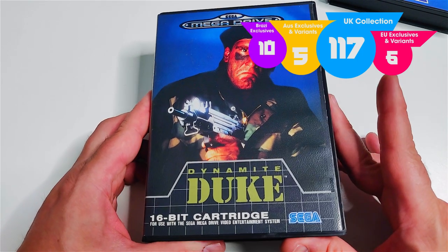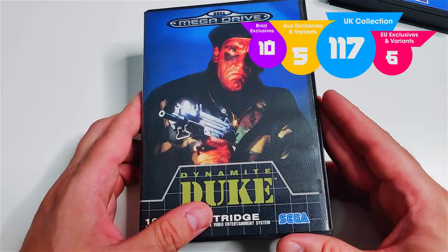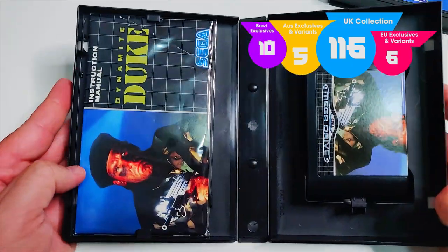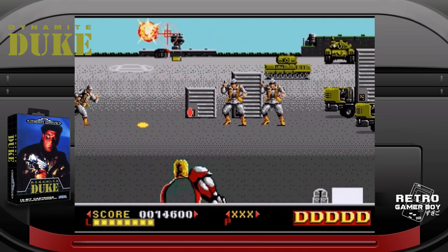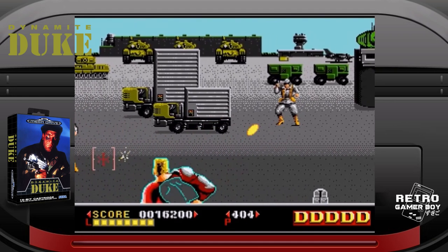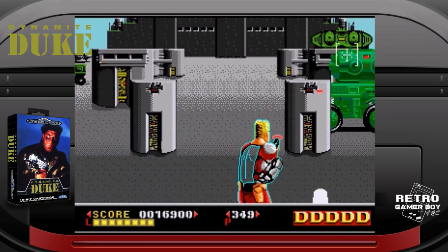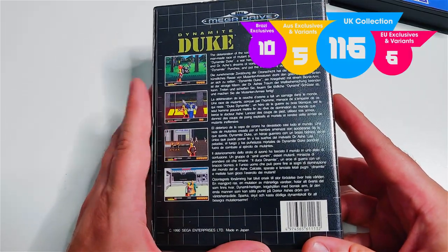Next up, Dynamite Duke. I've wanted this game for a long, long time — I had it when it originally came out and absolutely loved it, but I sold or swapped it at some point. It's a really fun shooter game where you shoot from Dynamite Duke's perspective, basically looking over his shoulder. It's kind of like your classic gun games without the light gun support. It reminded me of Arnold Schwarzenegger's Commando. I had a lot of fun getting back into it this month.